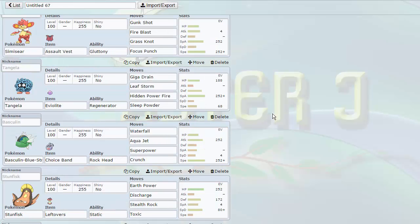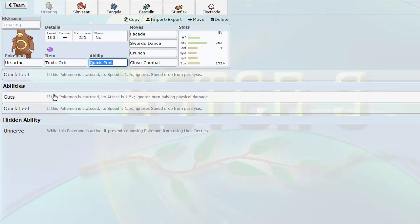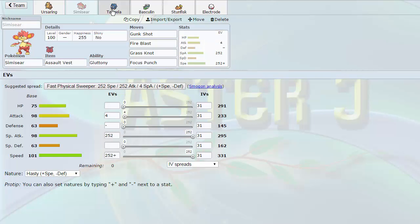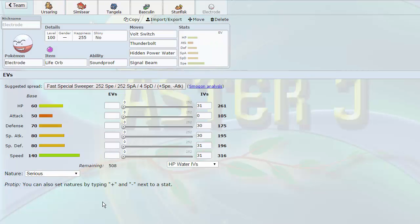I looked over the team a little bit. It is extremely powerful from what I can see. You've got Choice Band Basculin down here. Semiseer is really nice for taking out things like Avalug that Ursaring couldn't otherwise deal with outside of Close Combat. But even that, you're without the Guts boost because this thing is Quick Feet of course. You're not going to be taking out Avalug anytime soon. It's a really cool team though. I really like it. I don't know what the Jolly nature is to outspeed to be perfectly honest, but I'm pretty sure it could function well without it. 209 goes to 418 - that is pretty damn fast. Maybe it's to outspeed the likes of Electrode.